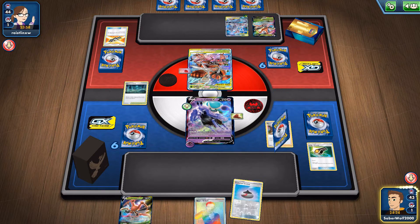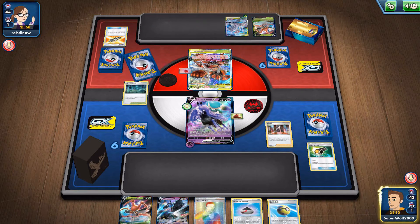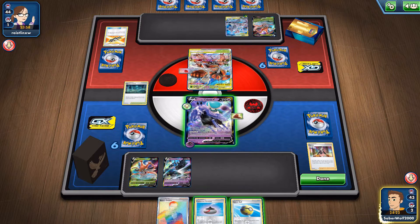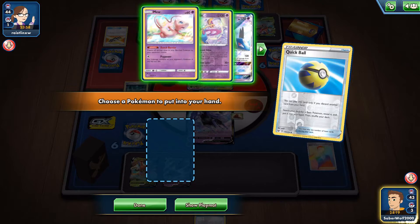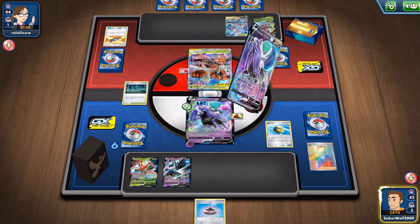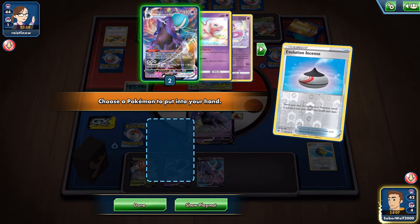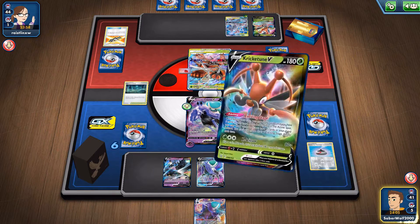So Marnie - we're going to shuffle our hand, draw five, and get a few good things. Got the Crikitune V, I can use that to draw more cards. Necrozma, necessary guy for sure. And Quick Ball. I'm going to discard the Boss's Orders. There's Eldegoss V too, but get me the other Shadow Rider. And now get the VMAX in hand so that I don't draw it.